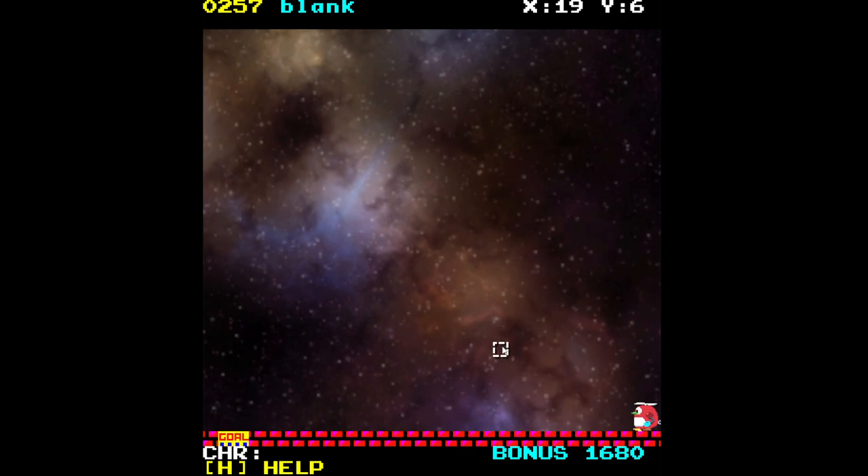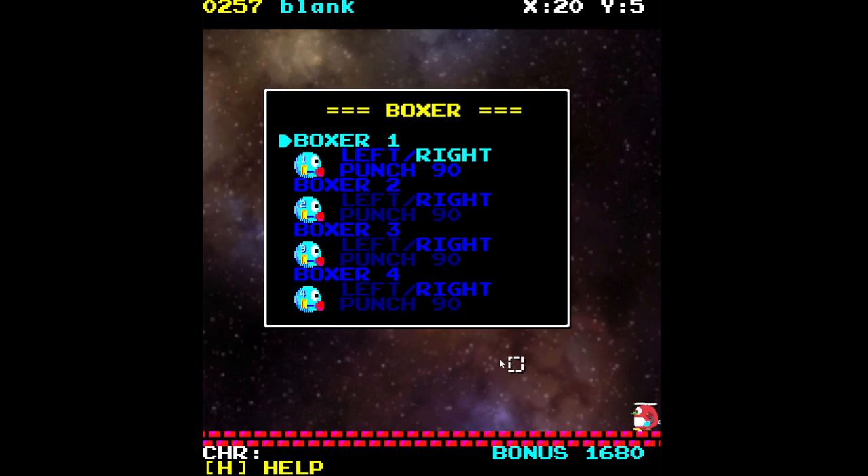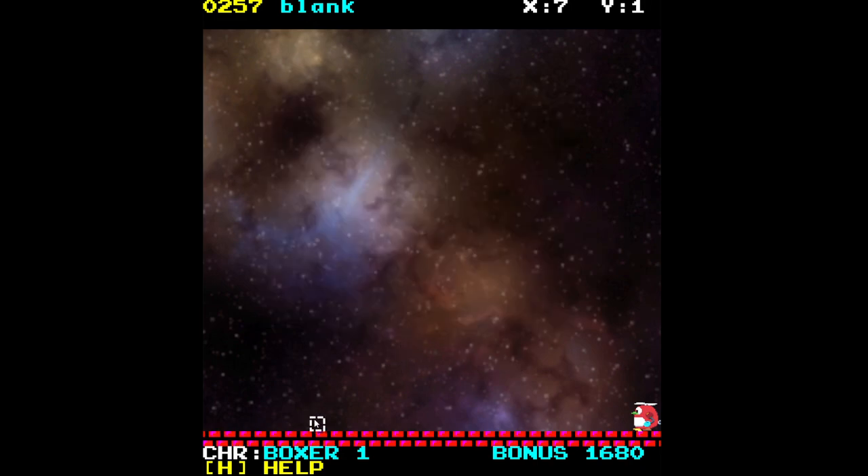You're trying to climb to the goal but there are these boxers and they're knocking out the pillars beneath you. To start off, we hit the F5 key and this brings up the boxer menu. You can set which direction they punch and how often they punch — the lower this number, the shorter the amount of time they wait between punches. For now let's leave it at 90.